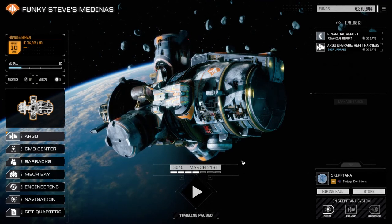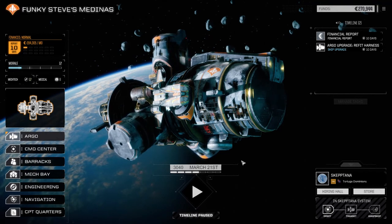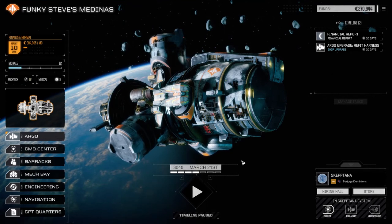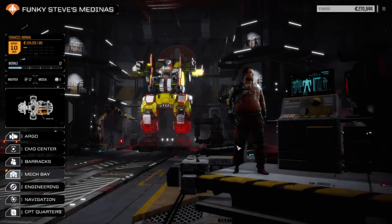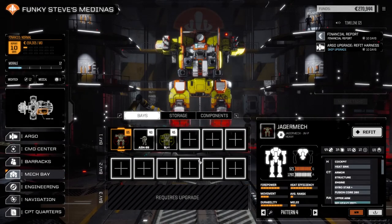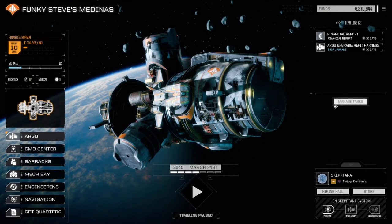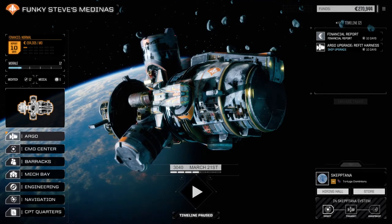Today we're going to head down to the surface. We've heard there are some pirates operating on one side of the planet — they've been terrorizing villages. So we're going to head over there, smash them, and get some salvage. We're still sitting at only three mechs, unfortunately; we started with three and that's all we got. We'll go down, pull this mission off, hopefully get some salvage and try to put together another mech. I'll see you guys down on the surface.